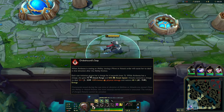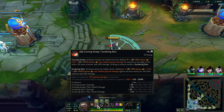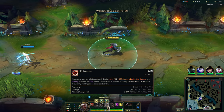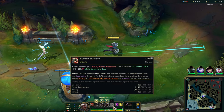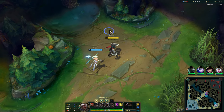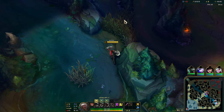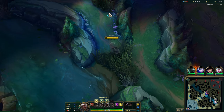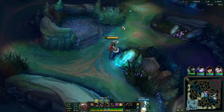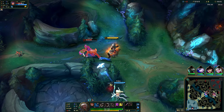Feel free to pause to read the abilities if you want. This is the passive, this is the Q — it has two parts — the W, and the E, and then the R, and they're all really really nice. Once you hit six it makes things a lot easier for sure. The Q is pretty much the best overall, but they're all really really nice. She can dash after every ability cast, which is really cool.